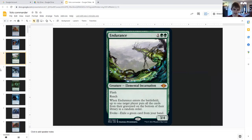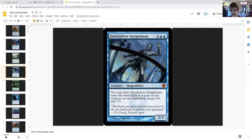Quicksilver Gargantuan: five generic double blue, shapeshifter, seven seven. You may have it enter the battlefield as a copy of any creature on the battlefield, except it's still a seven seven. This is really busted because if there are no shapeshifters on the battlefield under your control or in your graveyard, Volo copies this and you can get two of whatever creature you want.